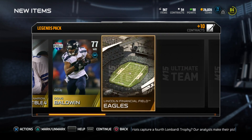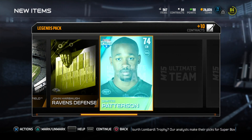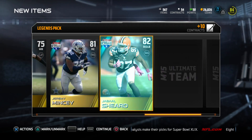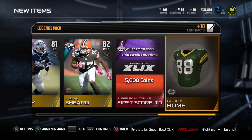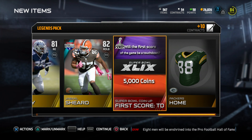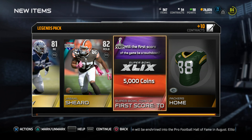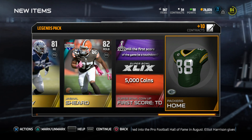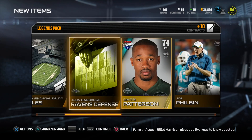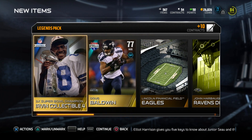All right — Irving collectible, Doug Baldwin. Some 70 ratings, so not too great. Germy Mincy — I already have a better version, but I guess that's not too bad. And another Super Bowl coin-up: 5,000 coins if the first score of the game's a touchdown. That's definitely doable, wish that was more coins though.